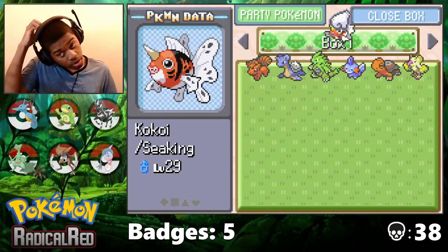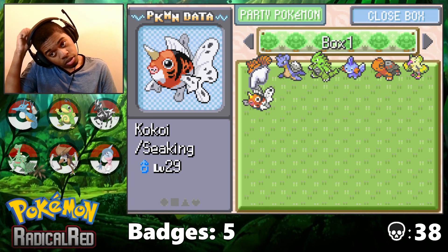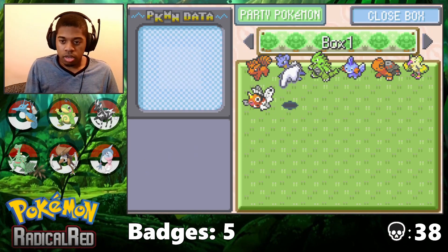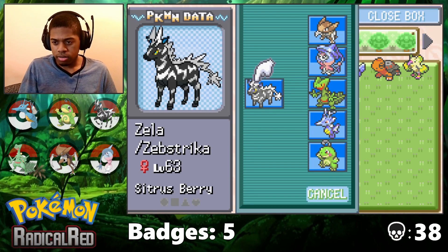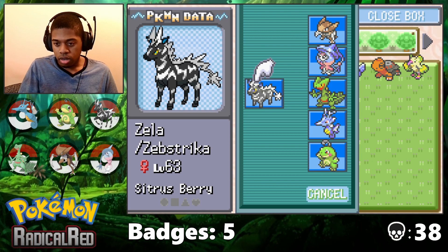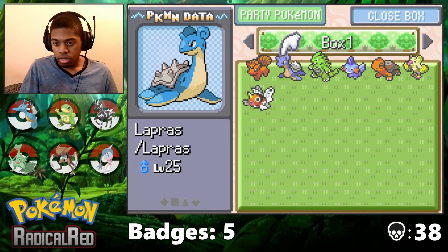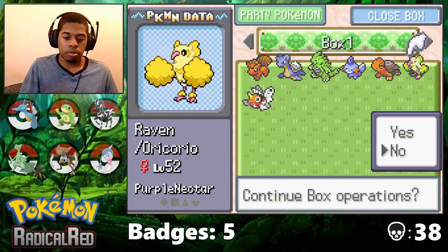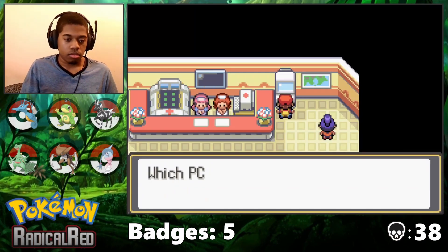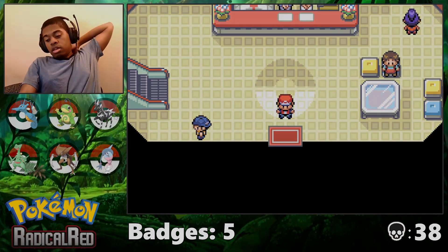I could make the Psychic Oricorio for the gym, which could be kind of useful, but I don't feel like I need it. Rain with this thing is probably enough. Although maybe I'll take either Kingdra or Zebstrika off for it — that's probably okay. Anyway, I'm gonna end this episode, and I guess we're going to the Safari Zone next time.